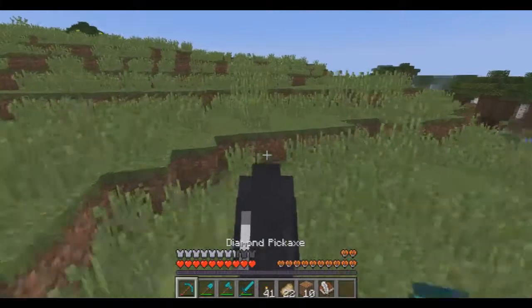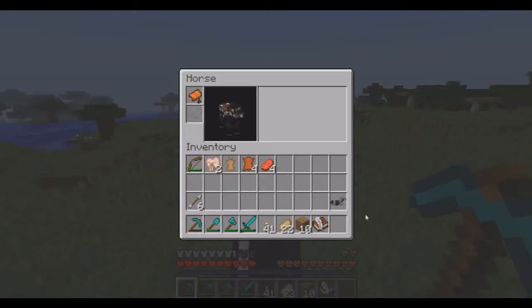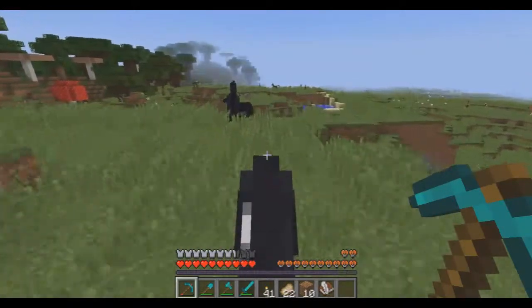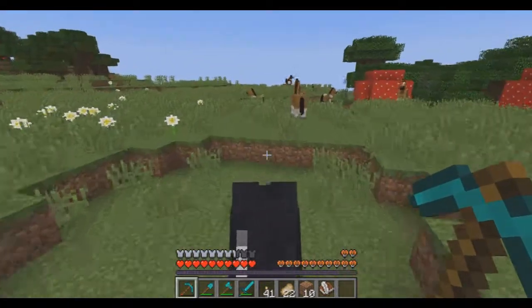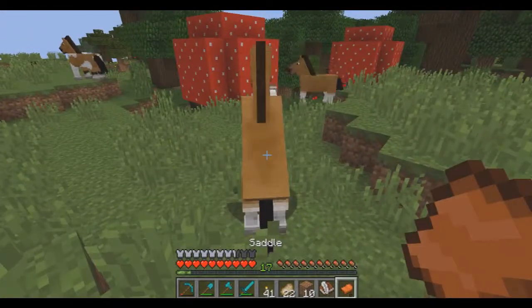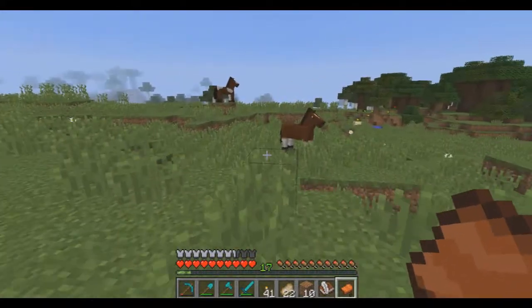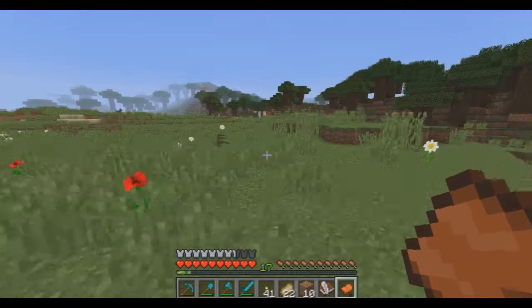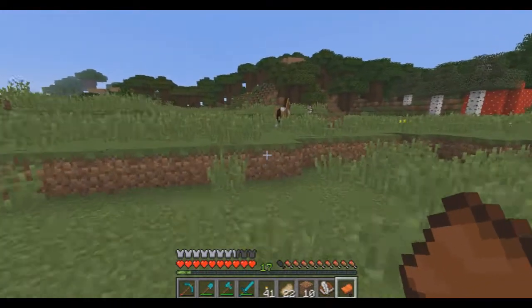Unfortunately I don't have any more sugar, wheat, or anything to feed them. So this is my horse, for better or worse. I'm actually going to be putting one of the gold armors on him. I'm going to go check over here and see if the other horse I had is still here somewhere. I don't remember what he looked like, but I knew he was brown and spotted. My guess is he probably despawned, but these chunks haven't been loaded for a while, so there's a small possibility he's still around — but it does not appear so.